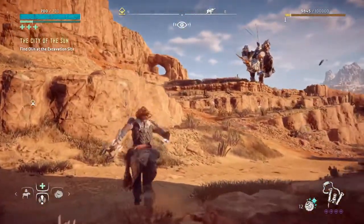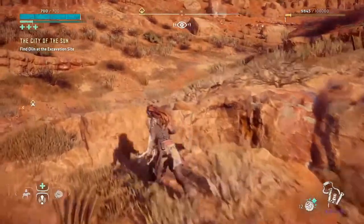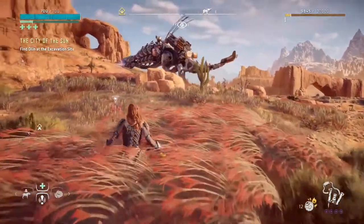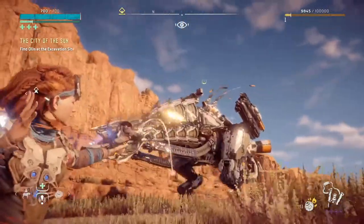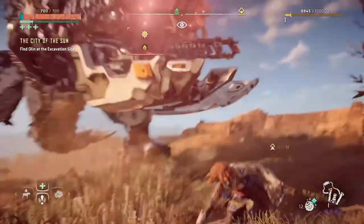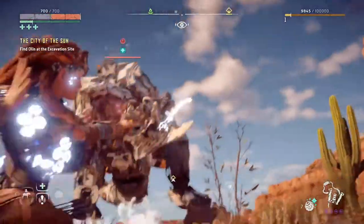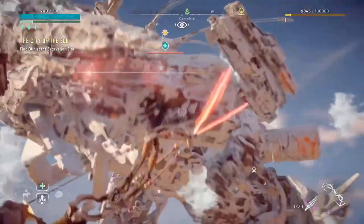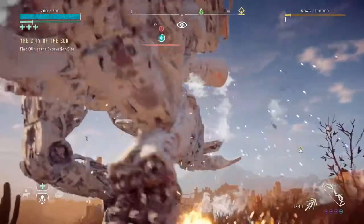All right, so we're here at this big Thunder Jaw and we're going to see if we can take him down with some potent weapons. First we're going to be using the freeze bomb off the sling and then we'll probably go over to the blast bomb. All right, let's do the terror blast arrow — as you can see — and then precision.